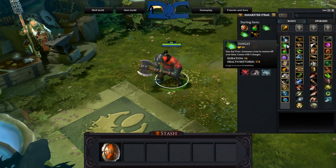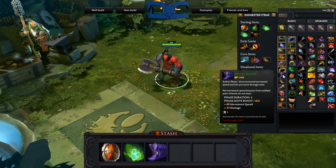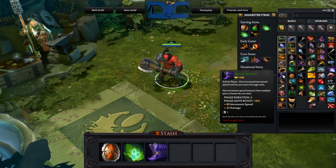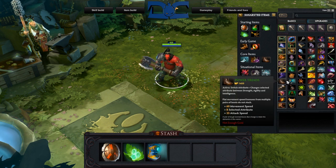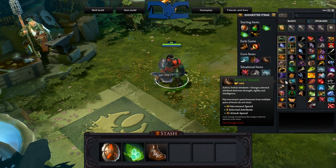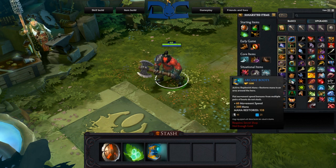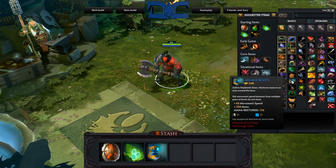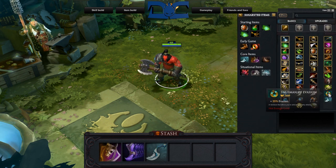Item build. For starting items, get a stout shield and a bunch of tangos. Boots for Axe are most commonly phase, as they allow you to move around a little easier for ganking and initiation purposes. But arcane boots and power treads are also pretty decent, depending on your team composition. Axe is pretty mana dependent, so if no one else on your team is getting arcane, you'll be forced to do so. Generally speaking, the core item set for Axe would be phase boots, vanguard, and a blink dagger.